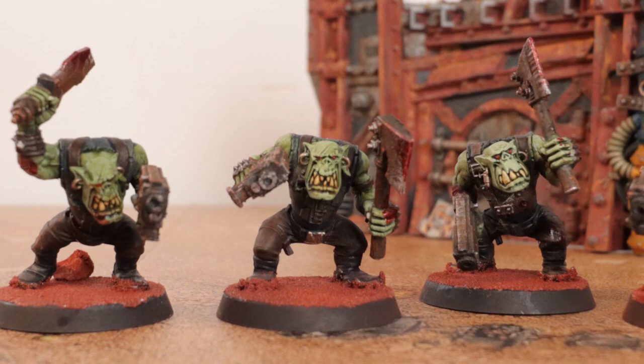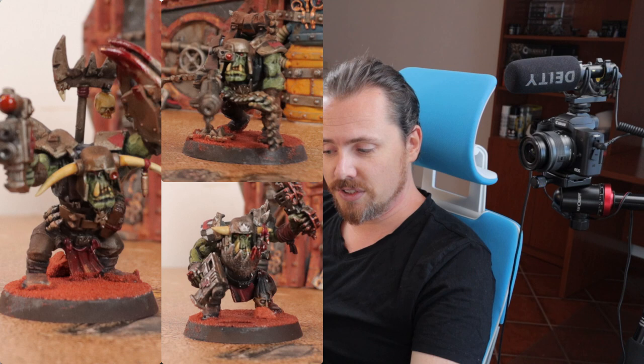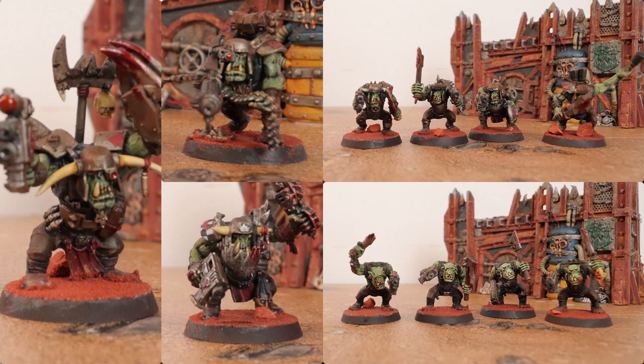And then I got four runts — orc boys with no helmets, no shoulder pads, and just a chopper and a slugger. These are the guys with no additional equipment, just some rusty old weapons. Now the cool thing with the orc boys box is you can make 11 models even though you only have 10 in a unit. So I have my Nob, two bruisers, four orc runts, and four orc boys. With them assembled — all just bits from the box itself — it's time to paint them.